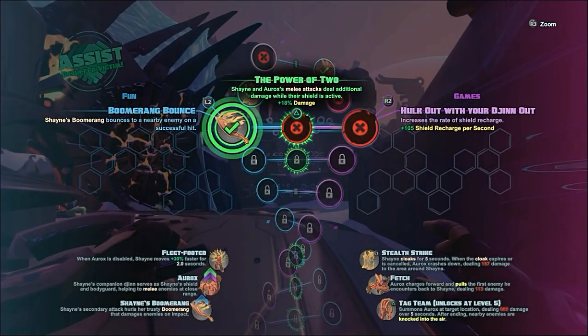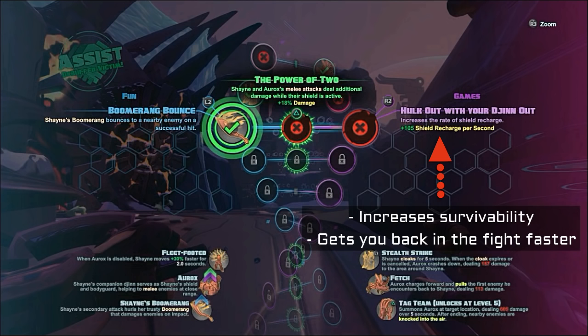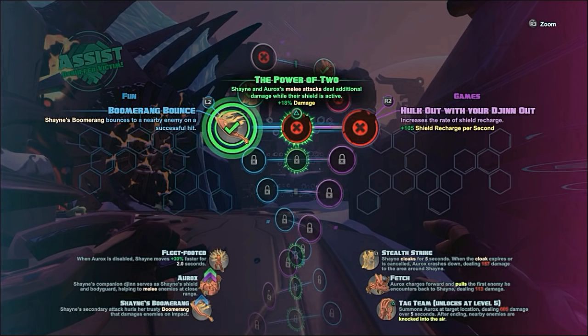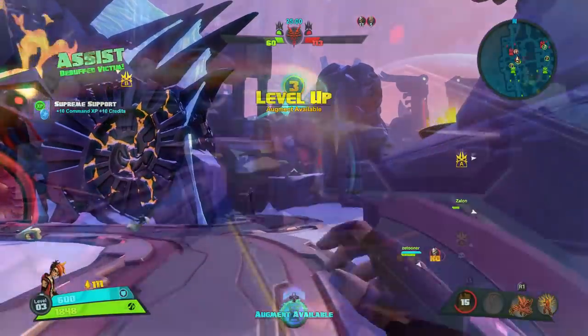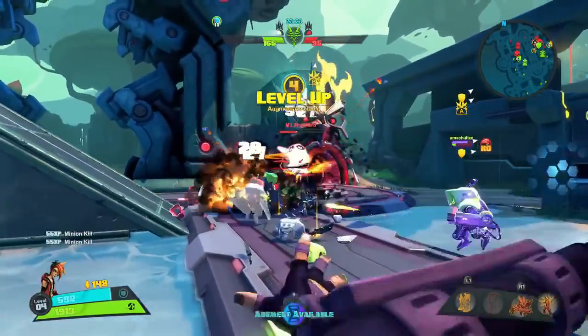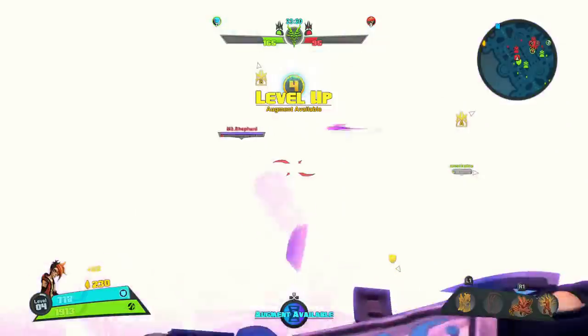Okay, level 3 — this is a tough one for me. They're both great options. Hullcat with your gen out is excellent because your shield recharges insanely fast, but in Incursion and Meltdown, enemies and minions end up very close to each other and bunched up. Boomerang Bounce essentially turns Shayne's boomerang into an area of effect attack. You can take down minion waves insanely fast and harass groups of enemies really easily with this option. I find myself choosing Boomerang Bounce more often — it mostly depends on my mood, but there's no wrong choice here unless you choose the mutation. Here's a good example of Boomerang Bounce in action — I just clear this wave of minions pretty quickly and it brings me all the way to level 4 pretty fast.